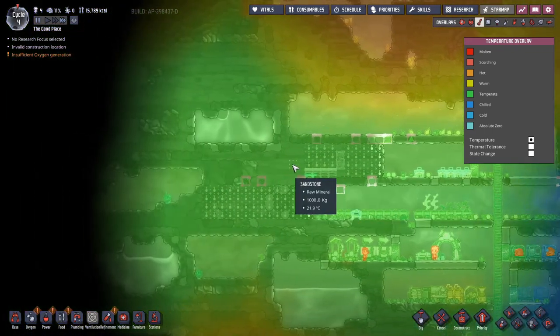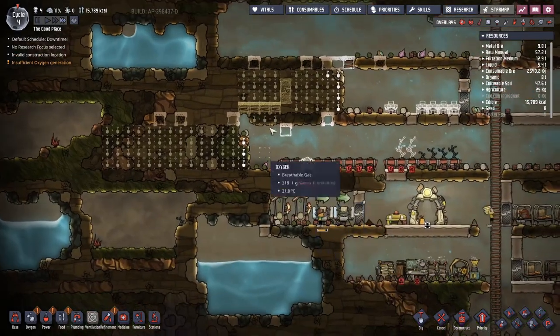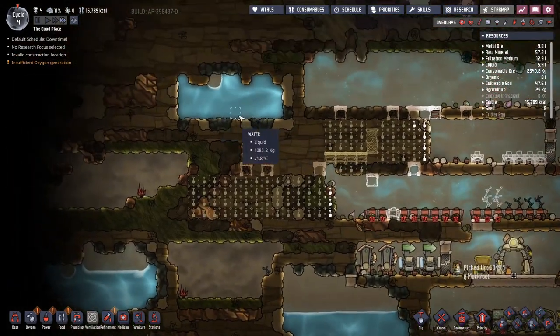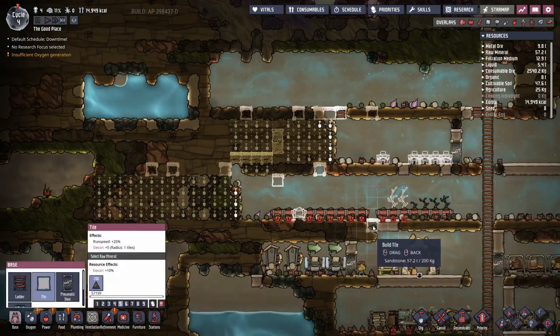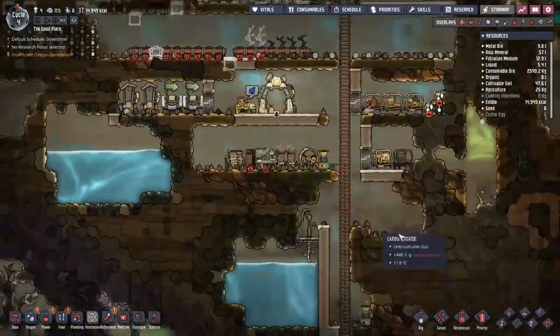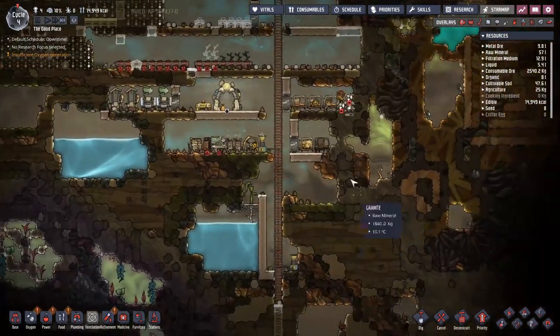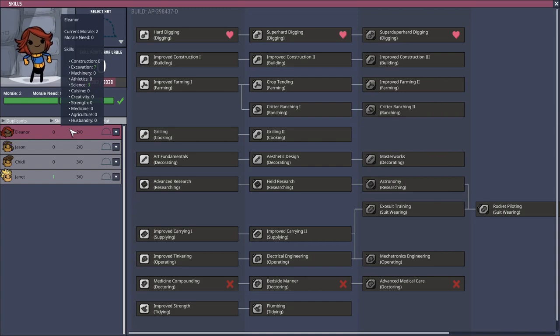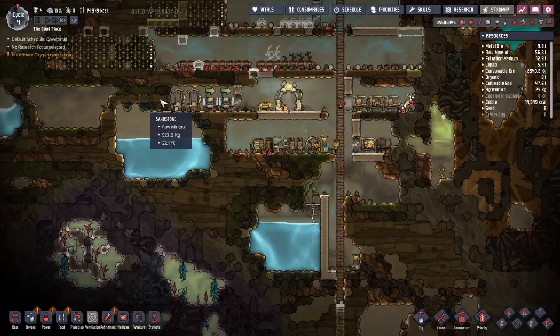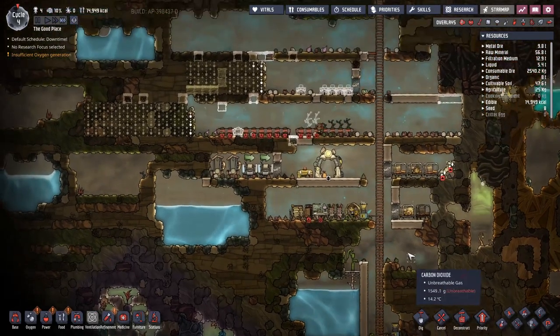Next up on the research agenda, we've got a coal generator. I'm probably going to chuck one in down here. Let me check temperature — we've got the rust biome over here which is by default quite chilly, which is handy. I want to get a coal generator over here and fill up a CO2 pit for food storage. This is going to become my kitchen area once I get rid of that water.